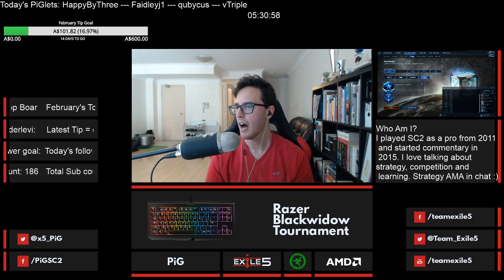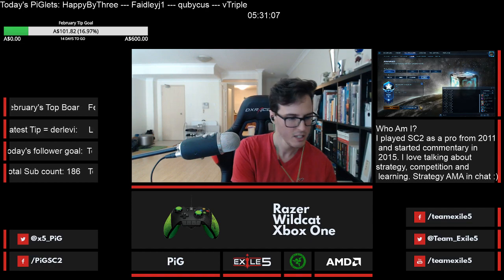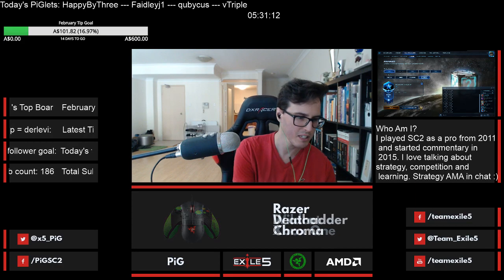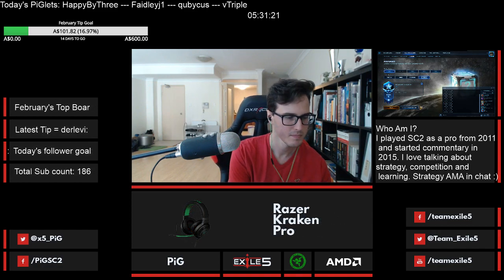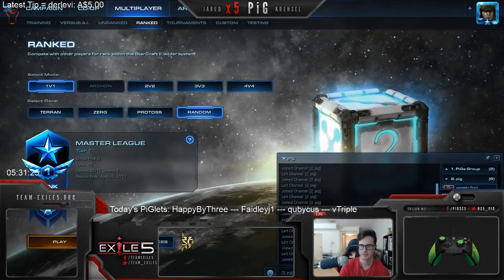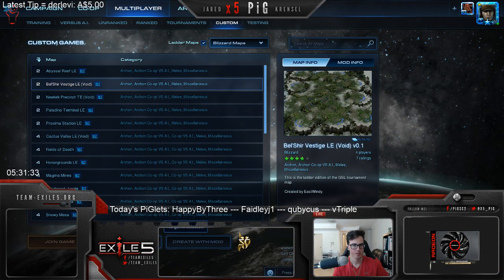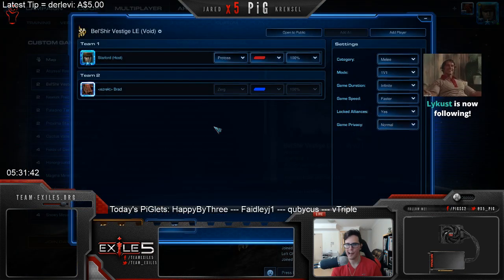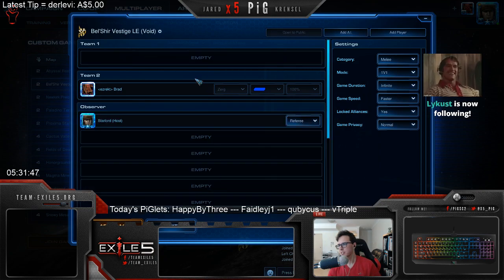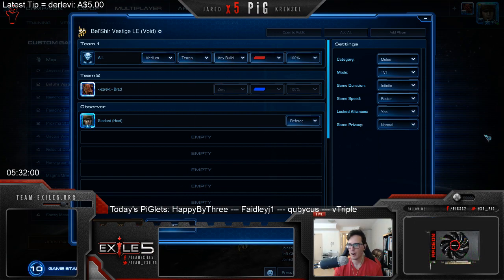Alright, so we've got today is the 15th of Feb, cheese coaching or aggressive. Do you want these to be completely all-in or a mix of completely all-in builds and some aggressive ones? I don't mind - I spend two hours playing macro games, win about 75%, but then drop my last five, six, seven games in a row every session. No worries, let's go through a bunch of different builds. We'll start with the 12 pool.